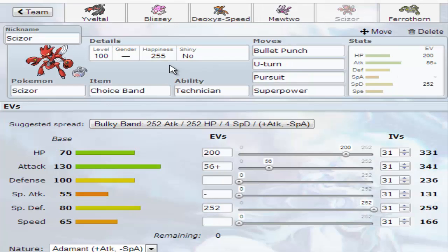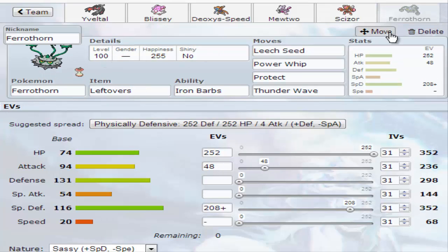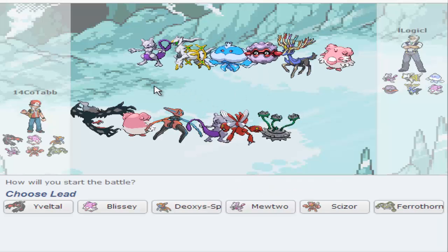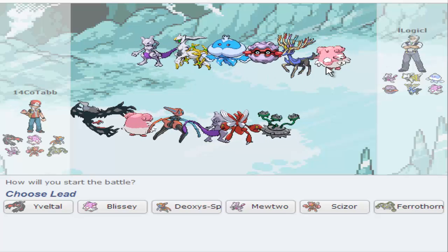Then we have regular Choice Band Scizor — a bulky, specially defensive Scizor. I wanted to use Scizor and thought about making it the Mega instead of Mewtwo, but Scizor doesn't really need a Mega Evolution. With Choice Band, it's pretty much just as powerful as Mega Scizor. Running Pursuit over Thief — Thief is actually 60 base power now which is arguably better, but I want Pursuit to trap things like Giratina, Latios, and Latias. And then my standard Ferrothorn. I love Ferrothorn in Ubers — it's the number one check to Kyogre, which is a huge threat, and Ferrothorn can completely tank anything it throws out.